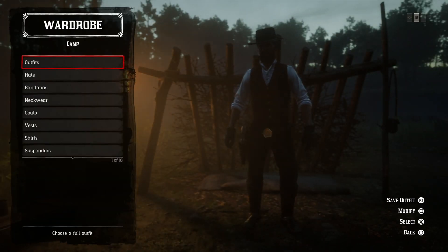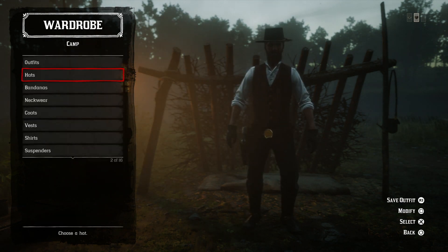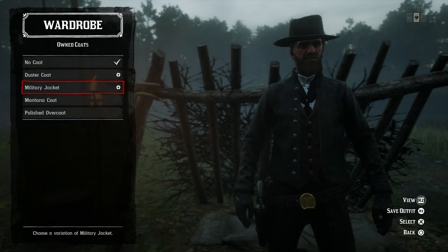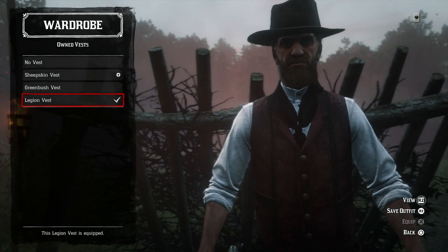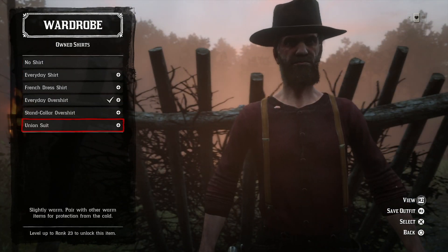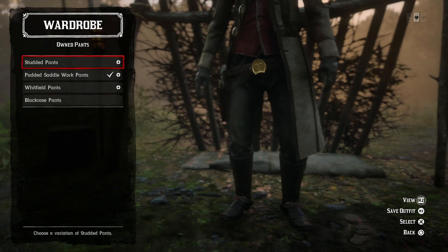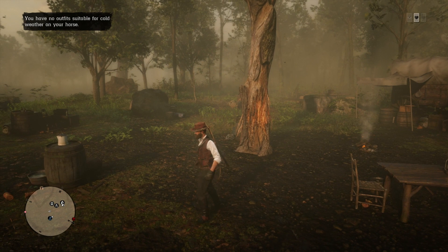Moving on: a lot of you guys seem to be struggling with gathering cold weather outfits. This is not surprising because a lot of the cold weather material you need is either locked behind gold bars or behind a specific rank. The game will actually tell you if you're piecing together things that will make a suitable cold weather outfit, so you just need to look for pieces like that — use common sense like coats and vests. If you're buying shirts, you're going to need more than just the standard over-shirt to get a warm weather outfit with protection.